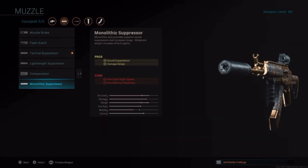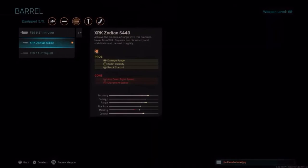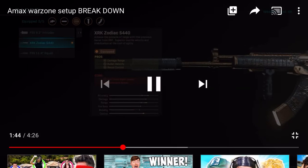Five meters of damage range is okay if you really want it. And people say it gives you better bullet velocity, which sounds really good, but it really doesn't make the bullet travel faster than it usually does — it doesn't actually make it go faster.